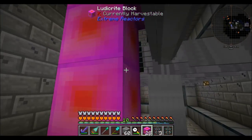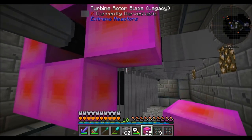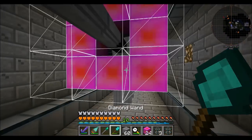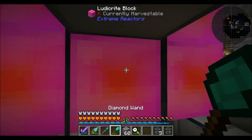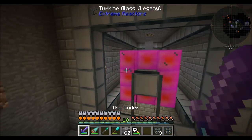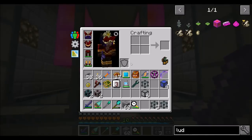So we want to put our ludicrite blocks around here. You could use enderium blocks here too — there's a bunch of different blocks you can use, and basically the different blocks you use will change the attributes of your reactor and affect the max RF intake you can get.